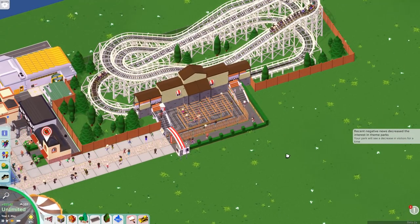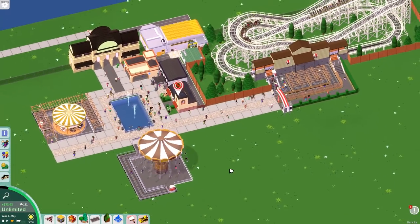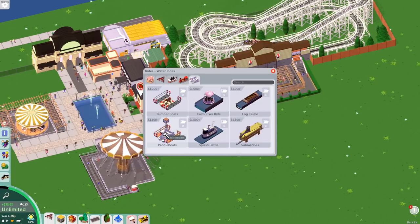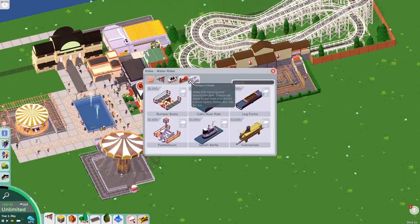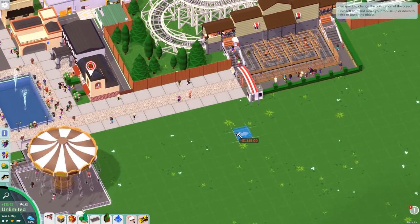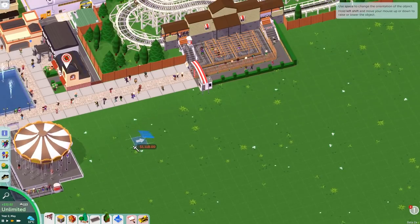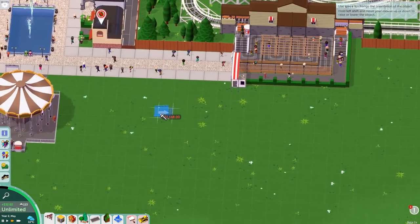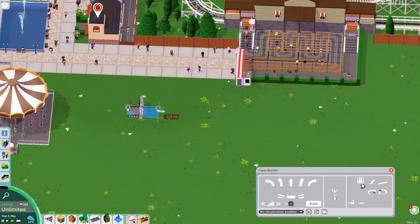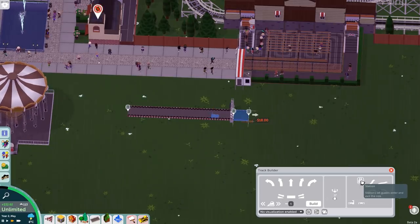Recent negative news — decreased interest in theme parks. Oh dear, that's something hopefully we haven't had anything to do with. So there's that done. Let's have a little look at putting some go-karts down, because I really like the idea of go-karts. River ride, log flume — look at all these rides that this game has. Bumper cars, transport rides, coasters, thrill rides, go-karts — there we go. Let's kind of plan this out. We'll probably bring the path this way, so this area here could actually be go-karts. Let's do it there. So is this the station that we're building right now? It is — yeah, station.